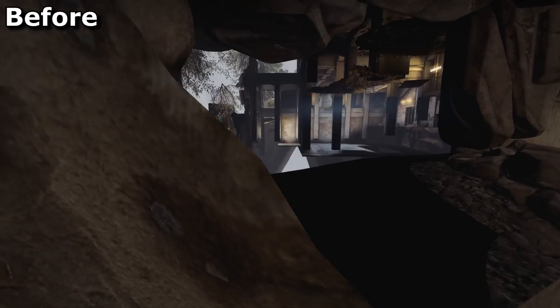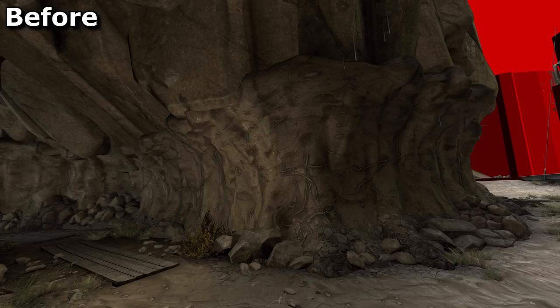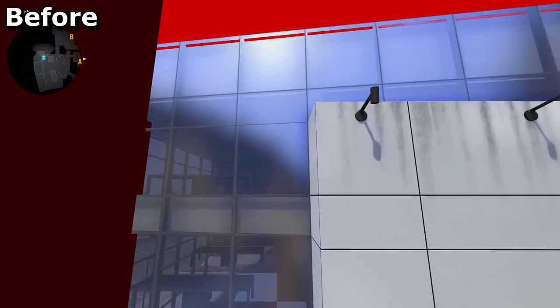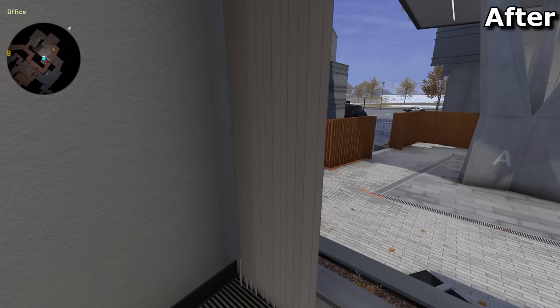It has also had its cave walls collision models updated, because it was way too easy before to run up and stick your face through into the nothingness beyond. You can see there's also a clip brush added to stop players from getting too close and personal with this surface. And Breach has had a few minor changes as well, mostly to the clipping to stop players from activating party time just here, and also these blinds at A can no longer be seen through.